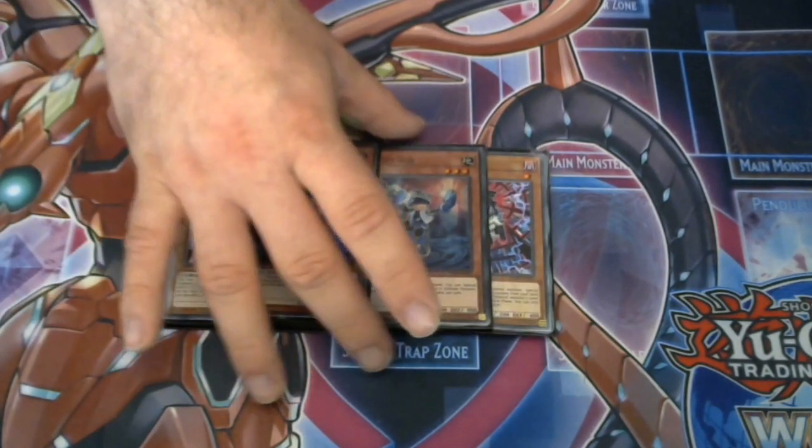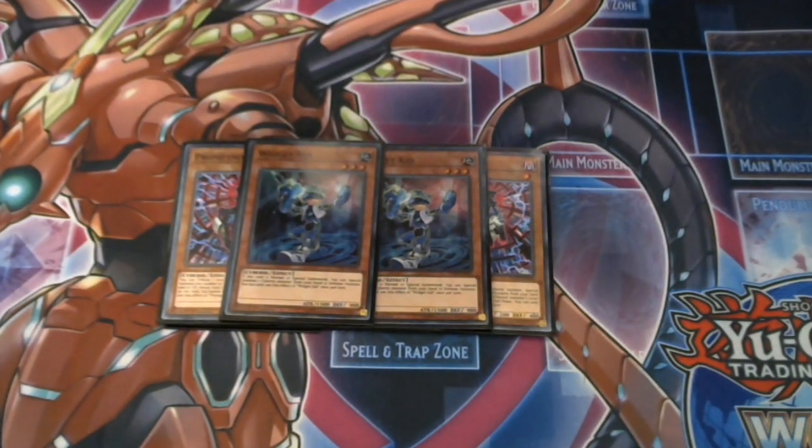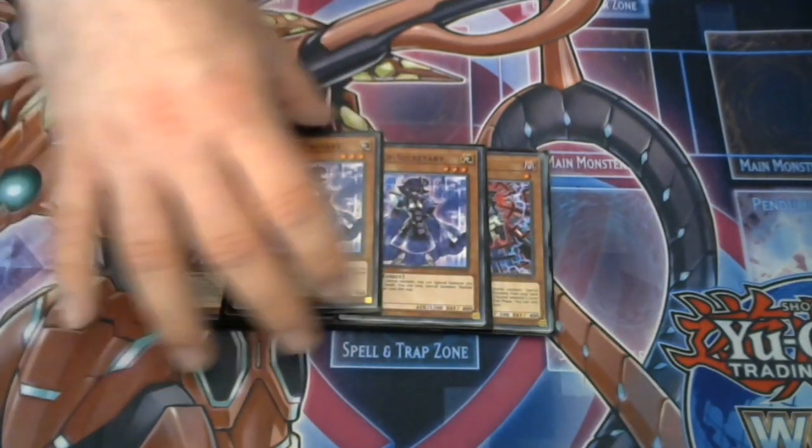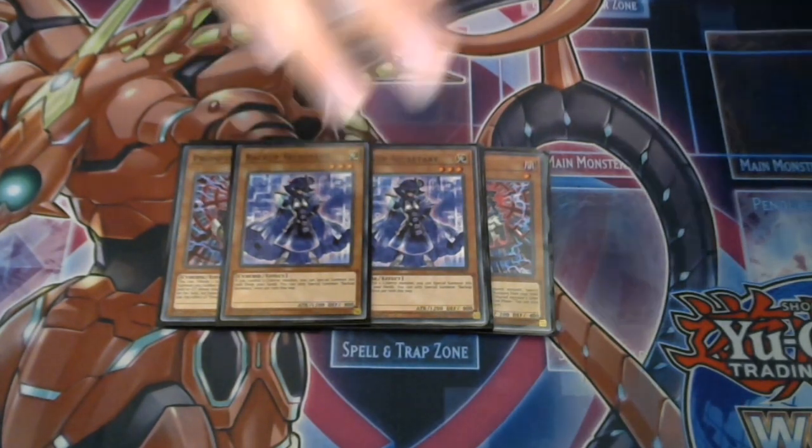Then we have more ways to give us another monster sack off Prometheus. Next we have two Rigid Raiders — it's just our additional summon as well. We play it at two; it's searchable off Lady Debug. I'm also still playing two Backup Secretaries — I like to see this card in my hand because that additional summon is very helpful.